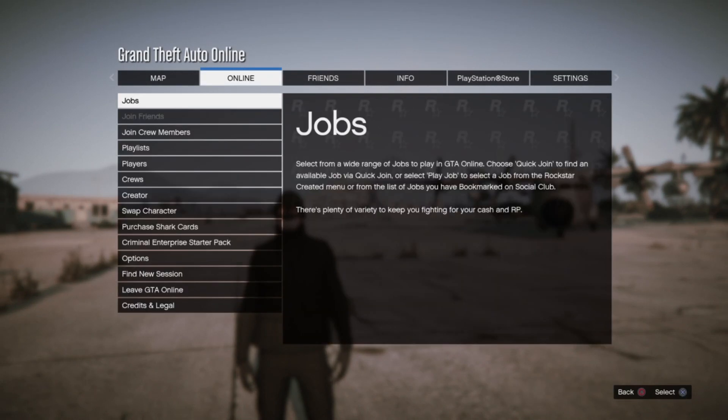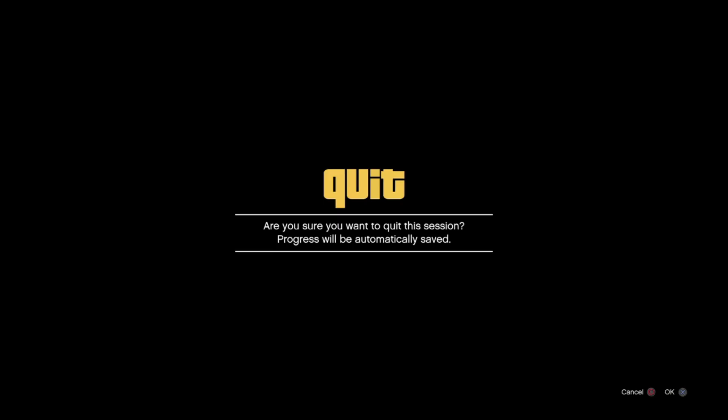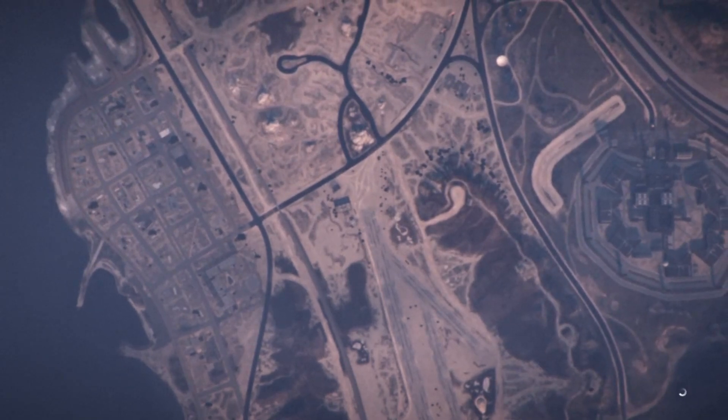First things first, go and head to the online options and select swap character. Once you've loaded in, it's time to make sure you have a second character. If you don't have one yet, no worries — just go ahead and create a brand new character too.